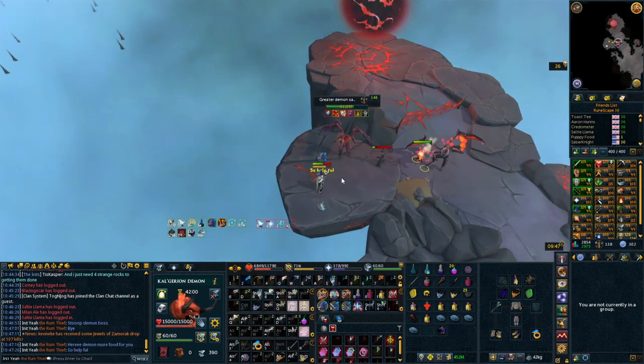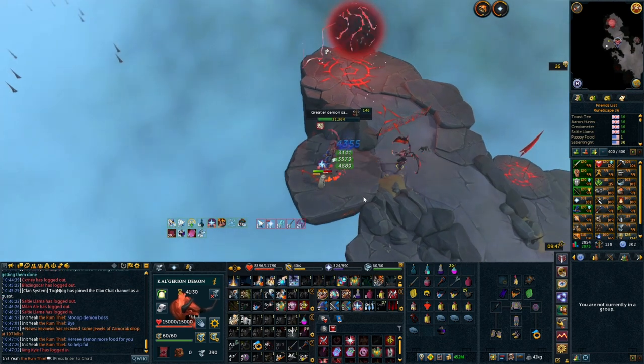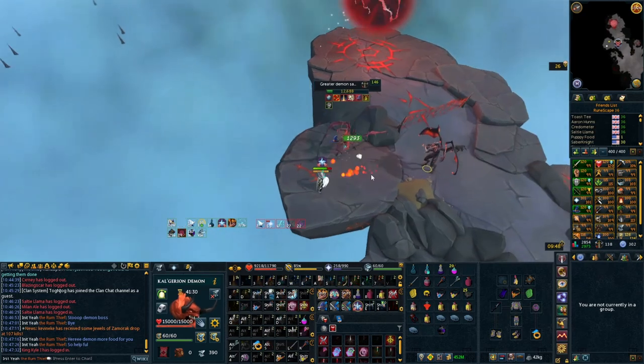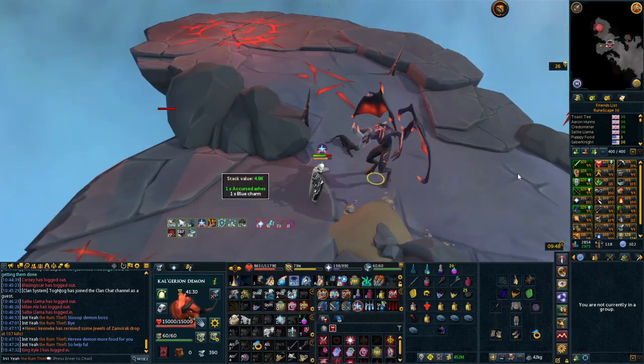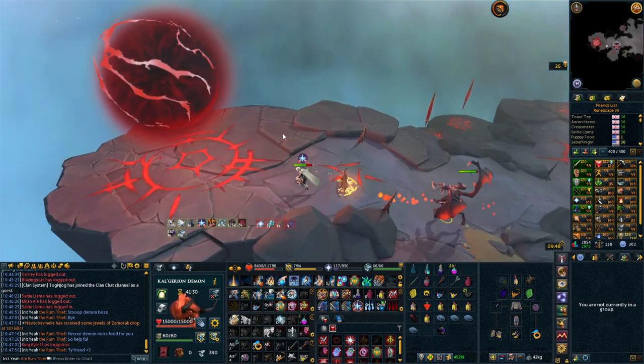Tagging this boss is absolutely worth it. Once the barrier opens up, he will follow you all the way to the top and devour the other two mages at the top as well. Unfortunately he doesn't eat the other demon, but he will take those two mages — and it's a time-saving thing, definitely worth doing.